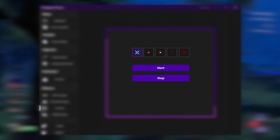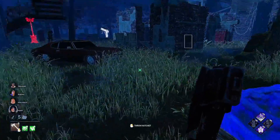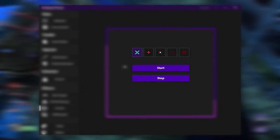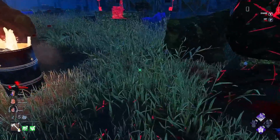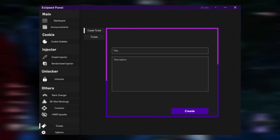Here we have the crosshair feature — we added this and it can be used outside of Dead by Daylight as well. We added it mainly for hunters. It's safe to use, so you can go ahead. All you have to do is press Start and it appears on your screen. You can select multiple crosshairs — we have five options right now but we're thinking of adding more in the future. If you want it gone, just press Stop.